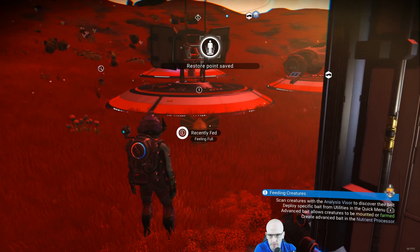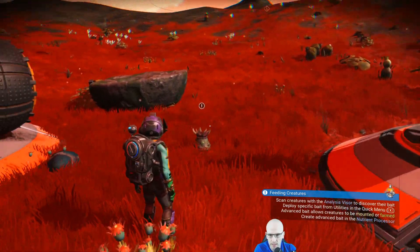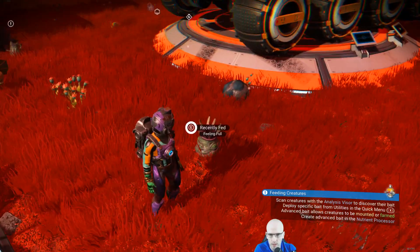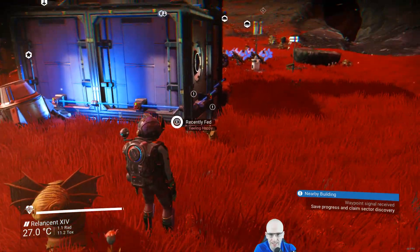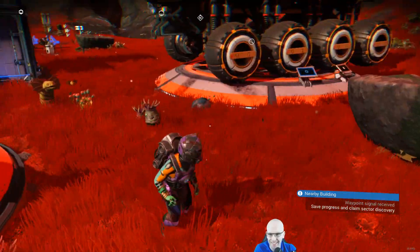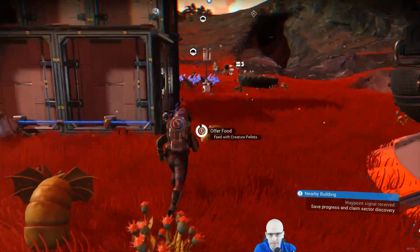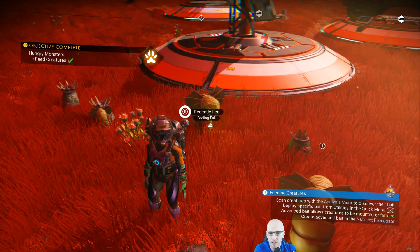Offered food. Feeling full. These guys are offered food. So when they are offered food, they start pooping for you. Feeling happy. Giving you Fusium. Offered food. Good creatures.